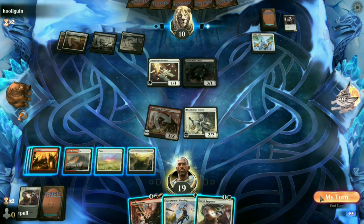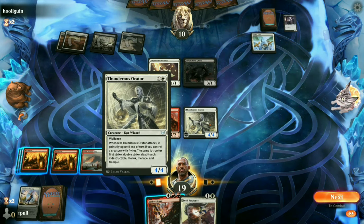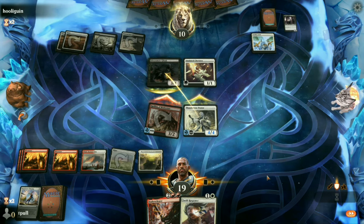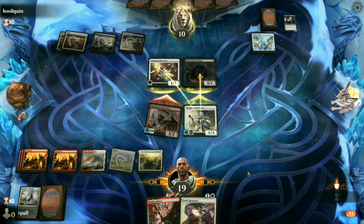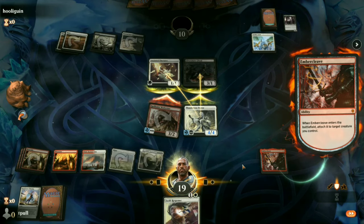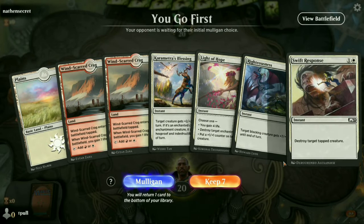The trick is we have to cast our instant before we attack so that Thunderous Orator can copy it. We're going to beef him up now — that spell goes in the graveyard, he gets double strike, and when we attack both of them will have double strike. He's going to have to block. He's tapped out so he can't sacrifice anything. He doesn't wait for the actual damage. That took exactly seven turns — we'll take it.